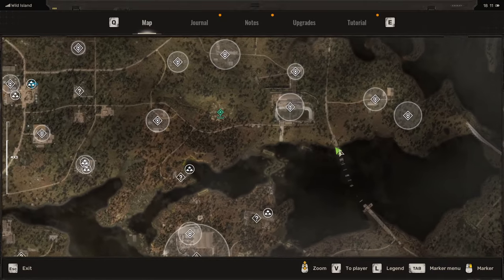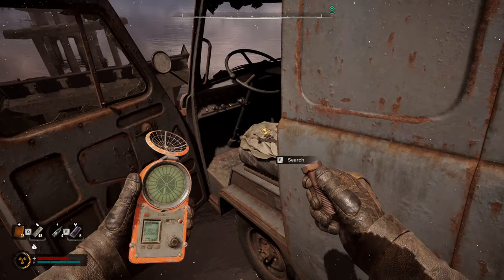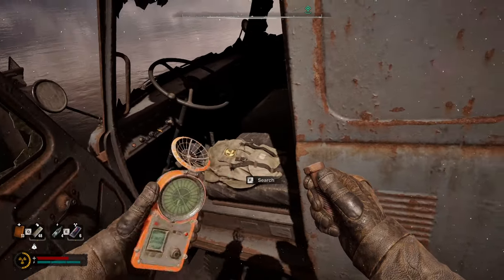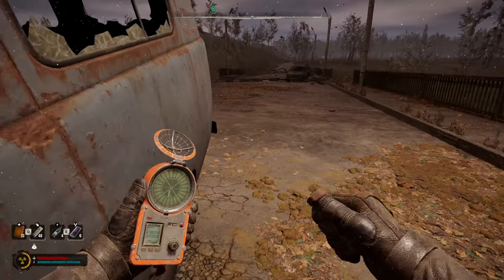So, Wild Island over here — there's this bridge right here. And if you come across the bridge, there's this van here with a stash. But what you might not notice, if you peek out a little bit further — I can't see it now because I already got it — but there's actually an M860 Cracker there.